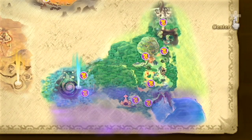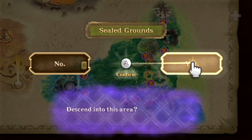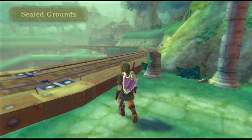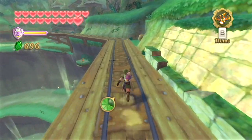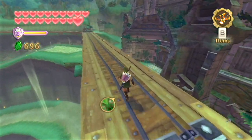Now that we're back here in the Faron province, we want to make our way towards the sealed temple, so I guess we'll just land here at the sealed ground. If we land here, we're going to notice something a little bit different that wasn't here the last time we visited this area. Check it out — you can already see what it is. It's this giant rail track that goes all the way around the perimeter of the pit.